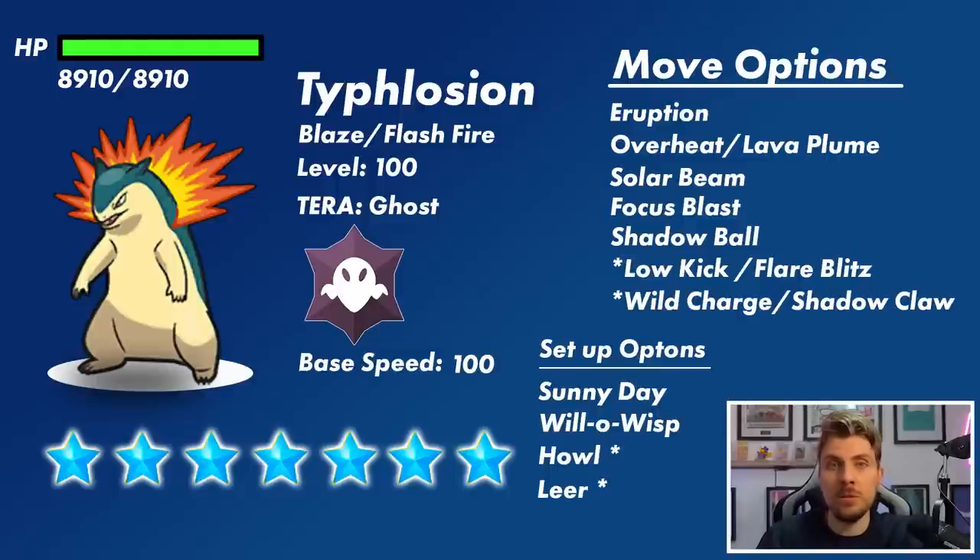Typhlosion does get Howl to boost its Attack and Special Attack. Leer is another option to lower our defenses before physical attacks. It gets Low Kick, which plays off the same type weaknesses as Focus Blast. Flare Blitz is a big powerful Fire-type attack in the sun. Wild Charge is an option, as is Shadow Claw for a physical Ghost-type move. Overall though, Typhlosion's much larger Special Attack stat means it will predominantly be a special attacker.